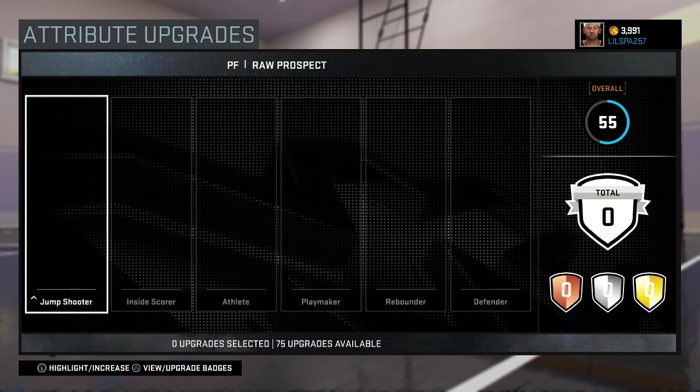What up LS57, what's popping. I'm gonna show y'all something real quick — how to get some quick VC. You probably get like six thousand an hour or something like that. First off, I just want to show you how much VC I got. You see it's at 3991 right now.